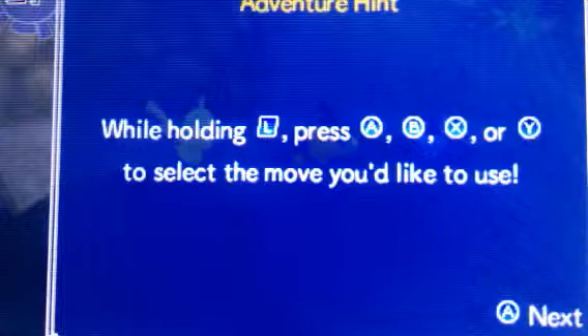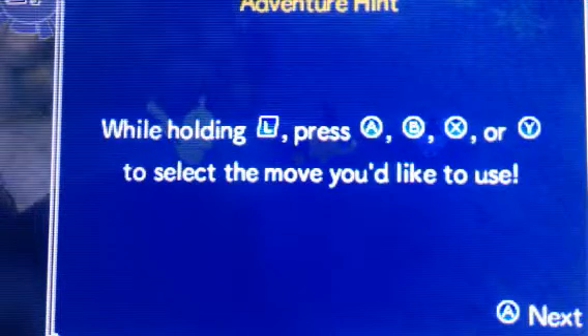Alright, so — the moving thing. While holding L, press A, B, X, or Y to select the move.